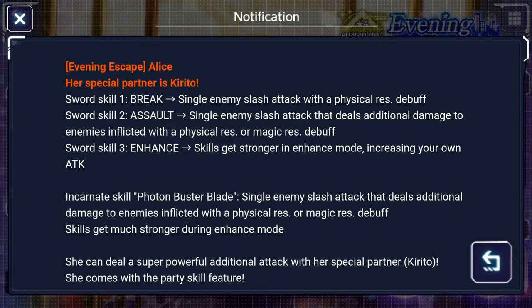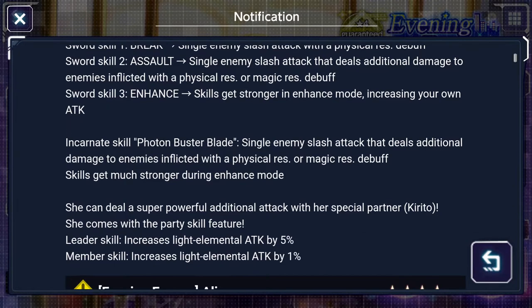Assault is a single enemy slash attack that deals additional damage to enemies with a physical res or magic res debuff. As you can tell, this works together with the Break and other recent Light units that inflict that style of debuff. Then we have the Enhance mode, which gives you enhanced abilities while inside it. Then we have Incarnate Skill - Photon Buster Blade - also a single enemy slash attack dealing additional damage with physical or magic res debuff, and all of this deals way more damage during Enhance mode.